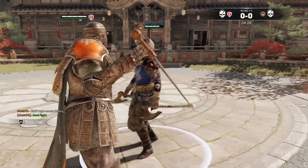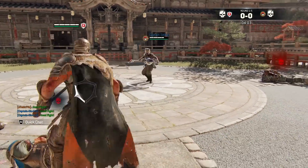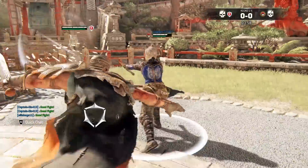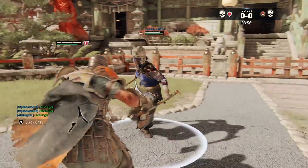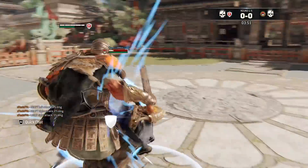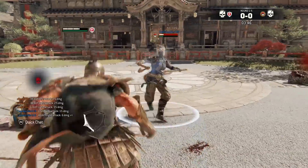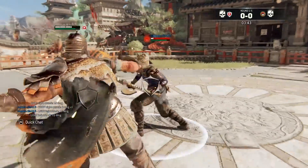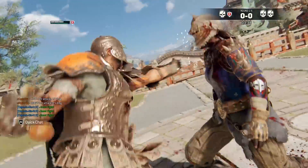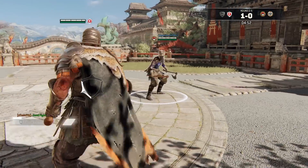Looks like we have that Berserker next. Let's go Zerk — what is that on your head, a wolf? A fox? Got him. Watch for the heavy feint light. There we go — finish it off. I like it, good fight good fight. Knock that block off. Round two, here we go, good fight Mike.